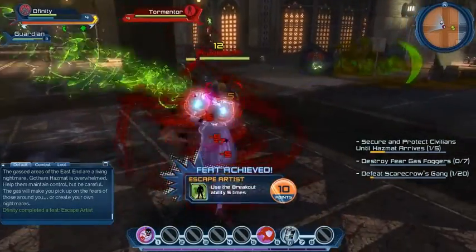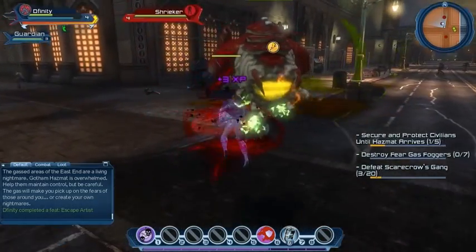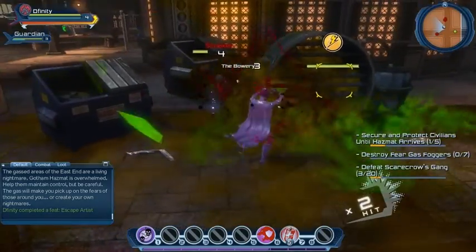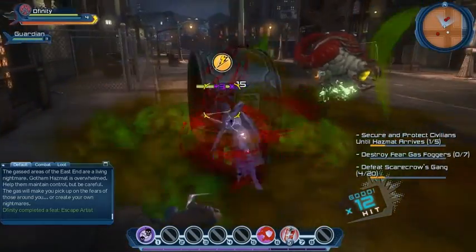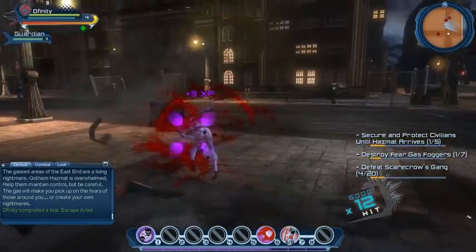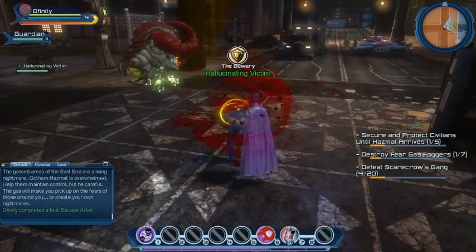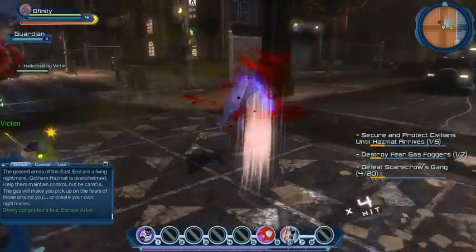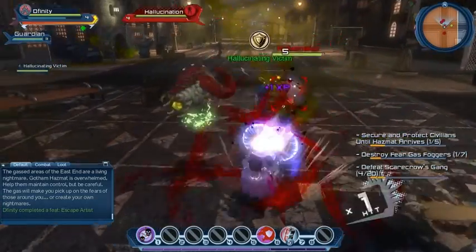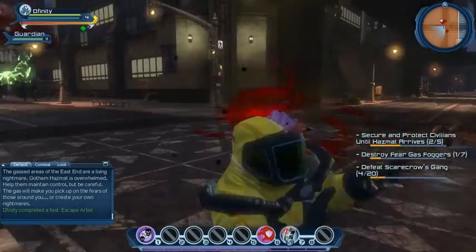We got an achievement for using the breakout ability five times. Getting beaten up big time here — might have to have our very first soda. There we go, our first drink of the series. Using Condemn on the fear gas fogger machine — it did seem to help. And here comes the hazmat team to protect the civilians and take them away.